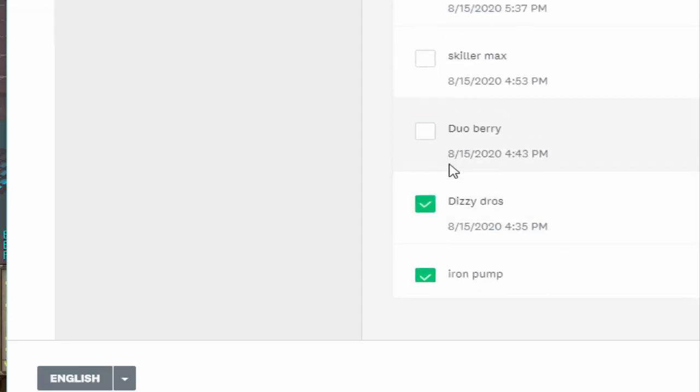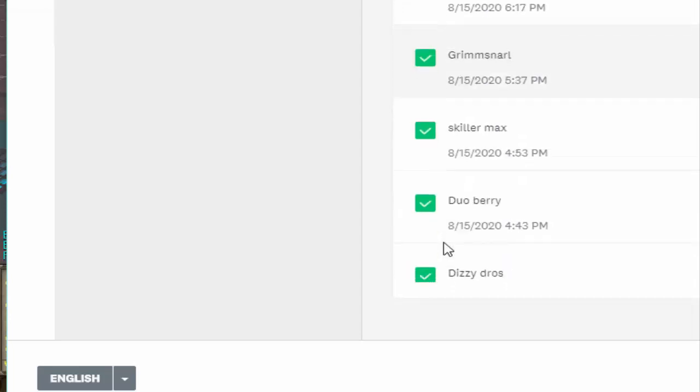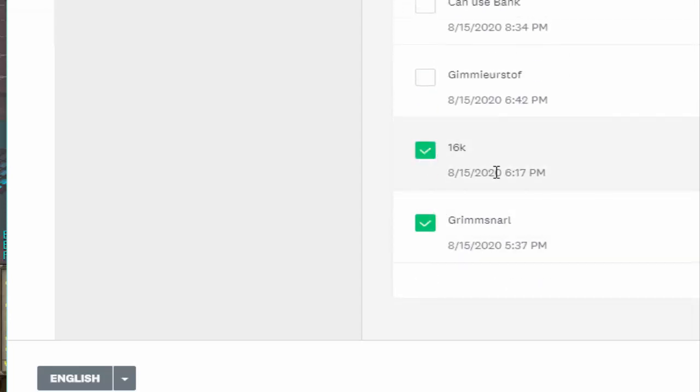It's weird to me that giveaways are such a big part of the YouTube RSPS community and always the spam videos. Because I just hate giveaways. Is it really CanUseBank? Yeah, CanUseBank — number 26 — you win a $100 bond you don't need. But hey, maybe he does need it. He has an Iron Man, so get some money.